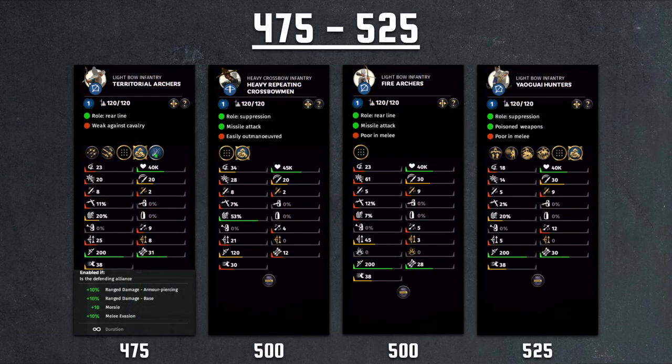Moving up to the 475 to 525 cost range, we have the territorial archers, unique to Taotian. On defense, they gain 10% extra damage for both armor piercing and base, 10 points morale, and 10% melee evasion. You could set up the match where you're always on the defending side if you're hosting. But even with these added stats, the unit doesn't look great — 10% of 25 is 27.5, 10% of 8 is 8.8, so you're literally getting about 3.5 damage added. The 10% melee evasion makes you survive longer but won't return damage. If you end up not on the defensive side, the unit is just bad.